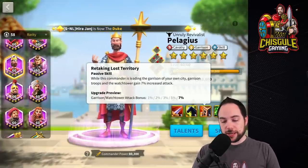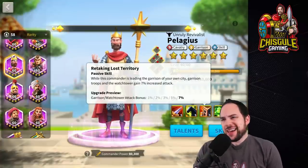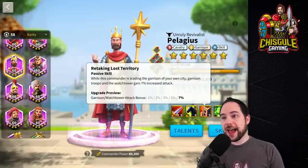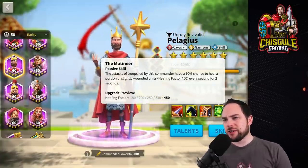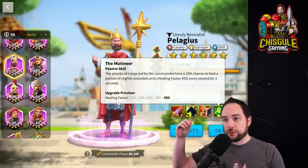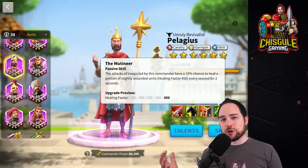The next skill is garrison related, specifically for your city only, giving you and your watchtower 7% more attack. It's fine but not amazing. The thing I like about it most is that when you're defending your city, you have all troop types represented, so it will benefit all troop types. The final skill is actually deceptively good — there's a 10% chance from your normal attacks to restore 450 healing factor worth of troops every second for two seconds, so it's 900 healing factor total.